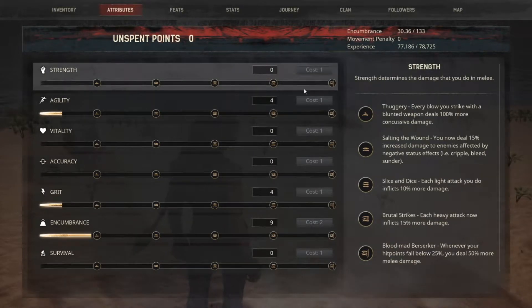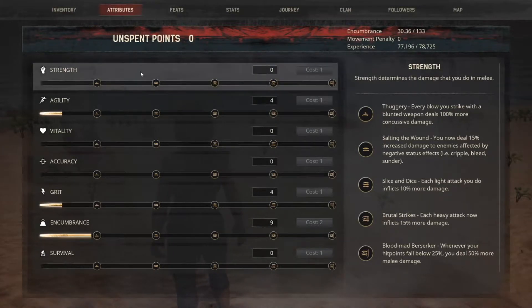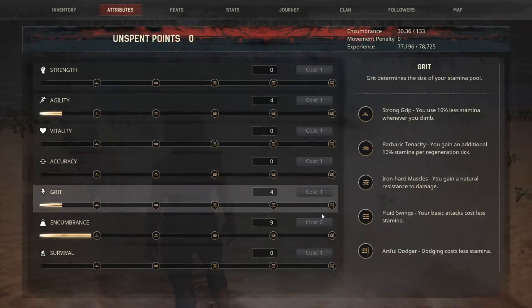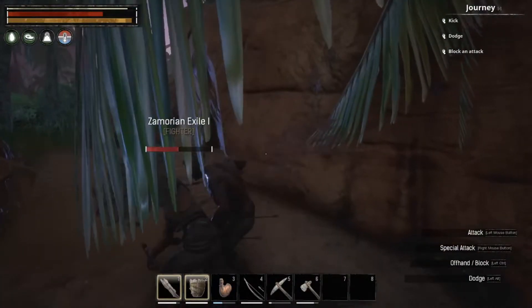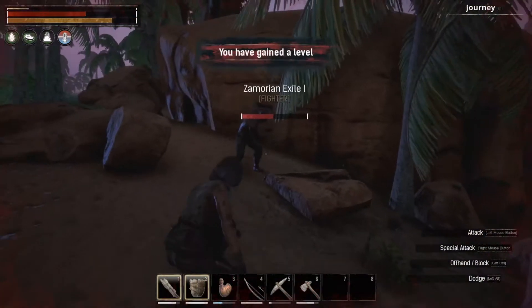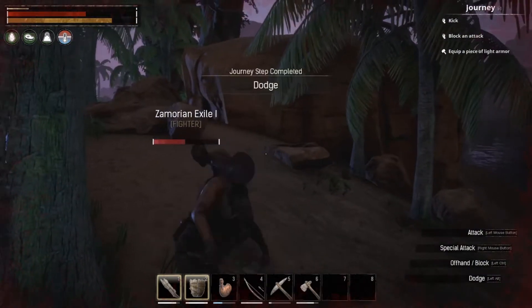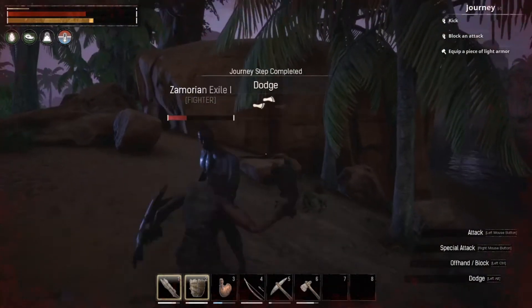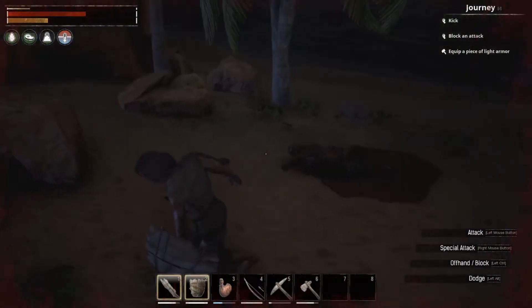Let's go with Strength — the first one on the list, which really focuses on melee damage. As you go up, you can raise truncheon blows by 100% more concussive damage. You can also deal 50% increased damage to enemies. Your light attacks will deal 10% more damage and heavy attacks 15%. I'd say this is a true warrior's attribute. You also get a plus 2% melee damage for every attribute point spent.